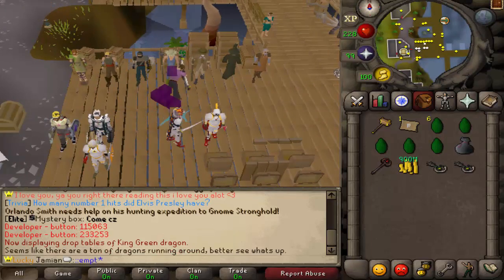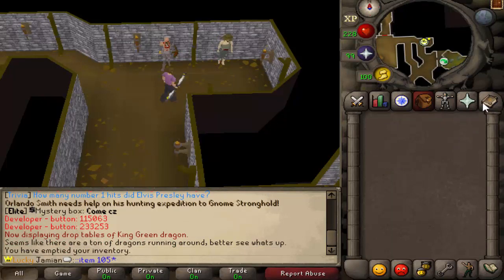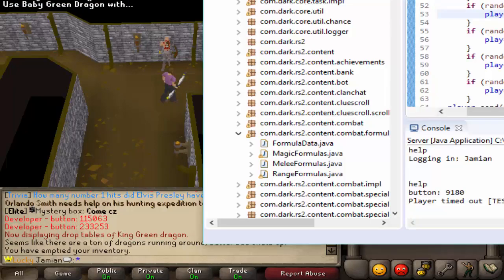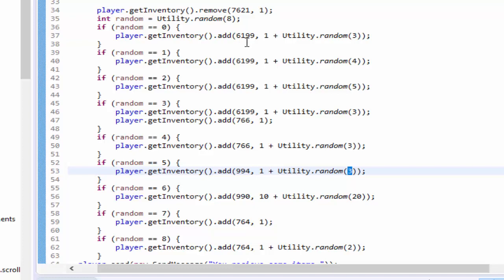Speaking of the Green Eggs, we have to go to the Incubator first. We'll just skip that step and spawn some. So the Green Dragons have been improved — I'll show you the formula now. It is basically the same but with a few additions, and every number is a little bit higher.